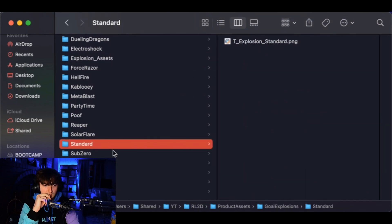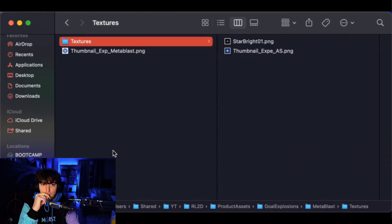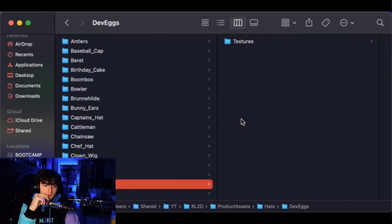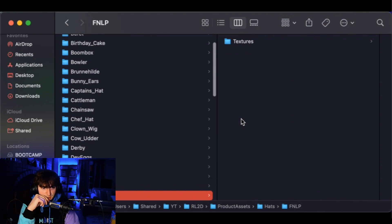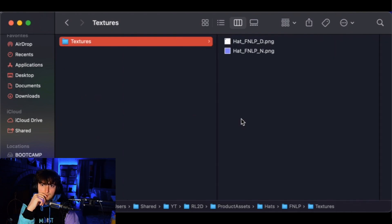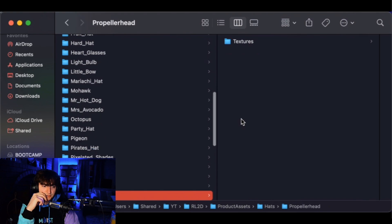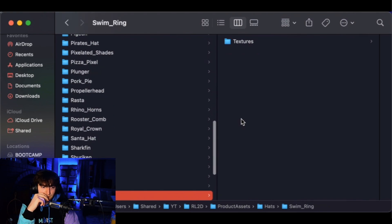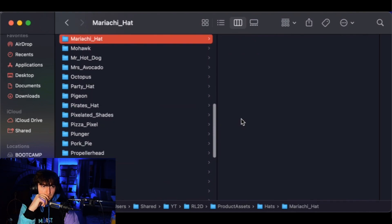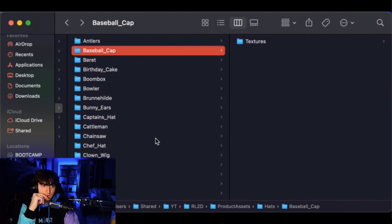Keep scrolling — Butterflies, Supernova, Solar Flare we don't have yet, the Reaper obviously, and we got Dueling Dragons finally. The two most logical items I'd expect for next season are the Reaper and the Fennec. For hats, we have Devil Horns, Drink Helmet, Fez, Fortnite Loot Llama, Mohawk, Light Bulbs, Heart Glasses, Mrs. Avocado, Plunger, Pork Pie, Propeller Head, Rasta, Sombrero, Steak, and Top Hat.